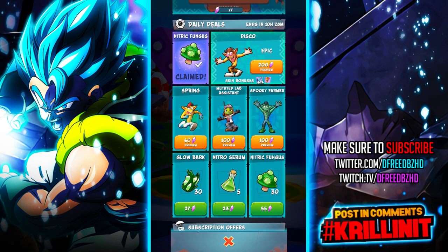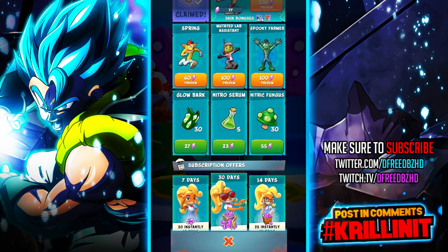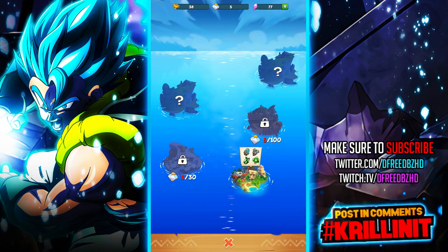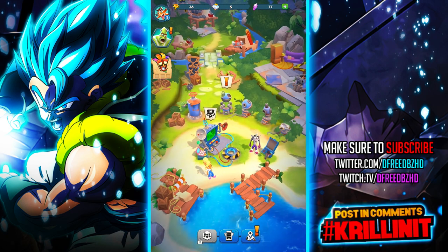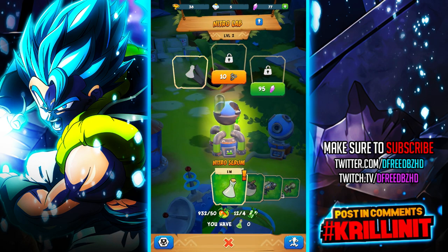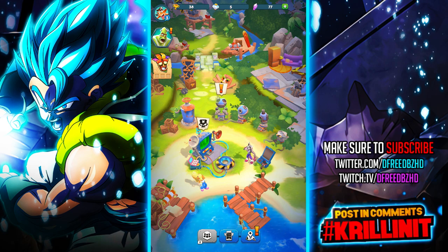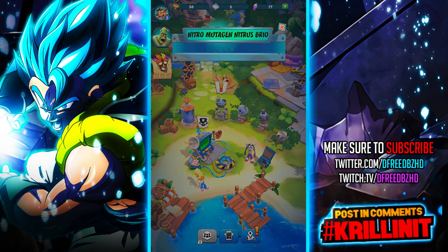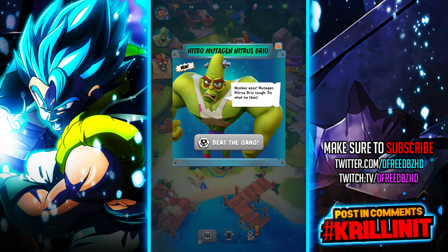You're mainly going to be using those purple gems for the materials you need. The materials are farmable, but there's going to be some sort of incentive to purchase because you'll be able to get the items a lot quicker — like always. That's understandable.